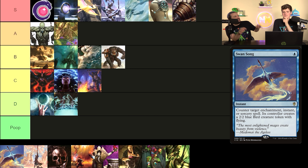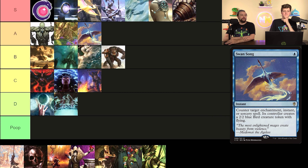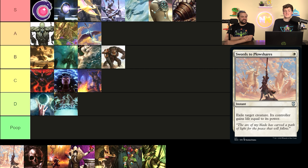Mystic Remora: if opponents cast a non-creature spell, they pay four mana or you draw a card. This card is really powerful and scales from super low power to super high power Commander — you can play it everywhere in between. It almost always draws cards because people simply can't pay the four. It has cumulative upkeep but stays around for two or three turns and you'll love it the whole time. This is S tier — one of the best ways to draw cards in the entire format.